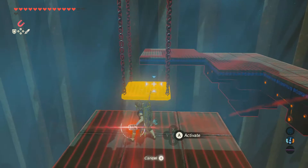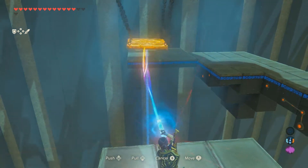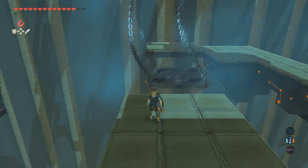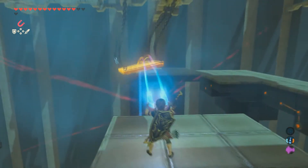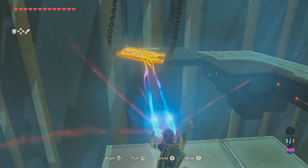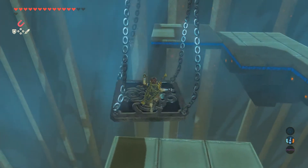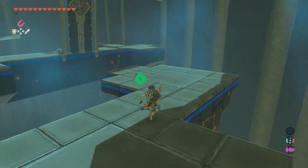This one gets a little bit more difficult. You need to use your magnesis and push it over to the other side — or pull it, whatever gets it swinging. It's a little more difficult, but if you're careful you should be able to get it. Let that swing a couple times; it'll be a little jumpy on you, but whatever works gets you to the other side. That one doesn't wobble real bad.